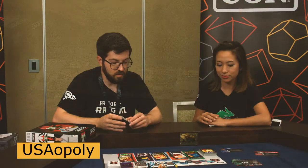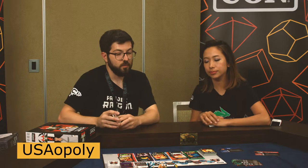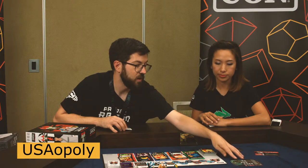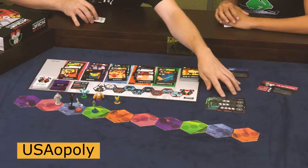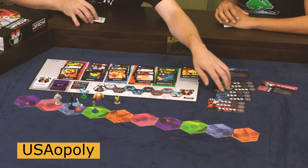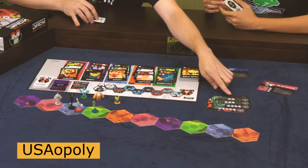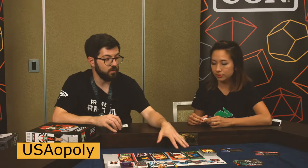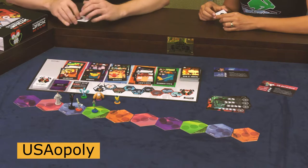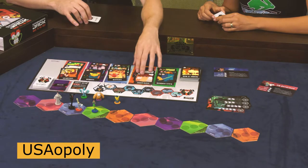What each player does on their turn is program a movement to one of the colored spaces on the path. What you want to do is ultimately collect these cards. At the end of the path — which we've shortened a bit for table space — you battle the particular villain for this segment of the story. We'll go through several rounds with new villains and ultimately fight Aku. In order to fight villains, you need sets of cards with paw prints, axes, and leaves.